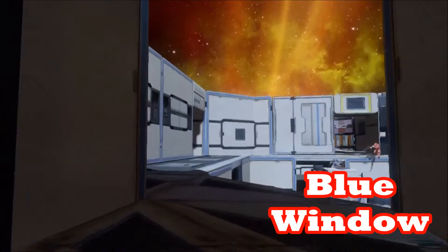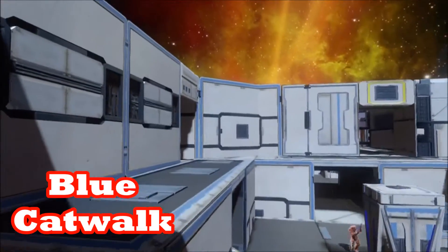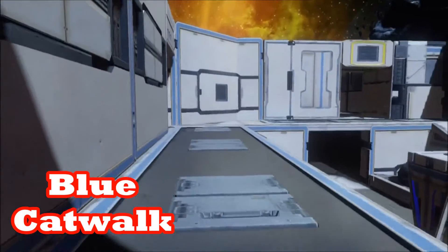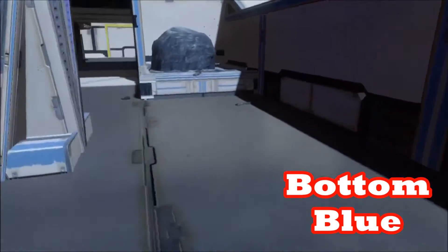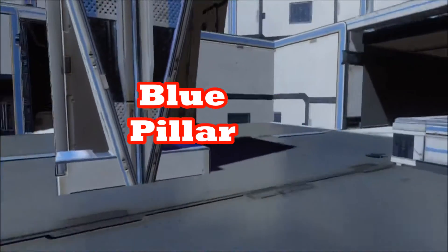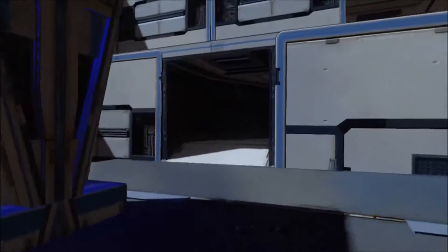Starting off with blue plat, going to blue window. Moving over here is the blue catwalk. And down below we got bottom blue. It's pretty simple and it's very well done color wise — blue pillar.